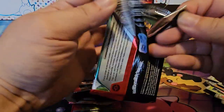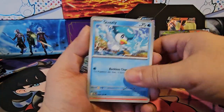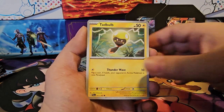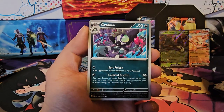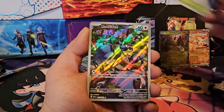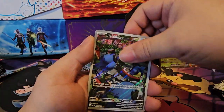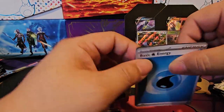Last pack of this tin — we've already hit two hits, so I guess that makes up for the first tin. But it'd still be cool to hit something nice. Charcadet, Rellor, Tadbulb, Oranguru, Electrode, Grafaiai, Practice Studio — ooh, Rookidee Illustration Art! I have not pulled one of these yet, so I'm very happy. That's really nice. Hydreigon, water energy.